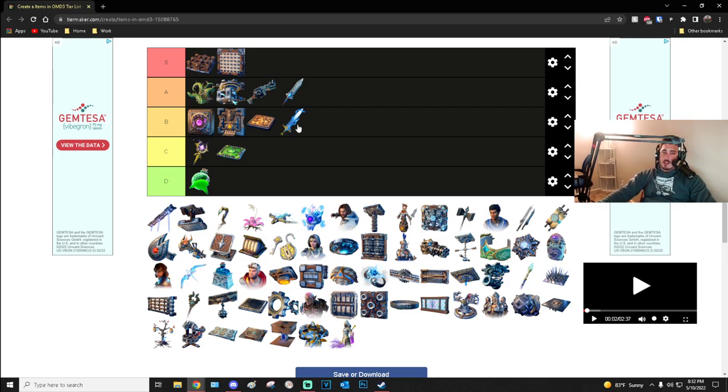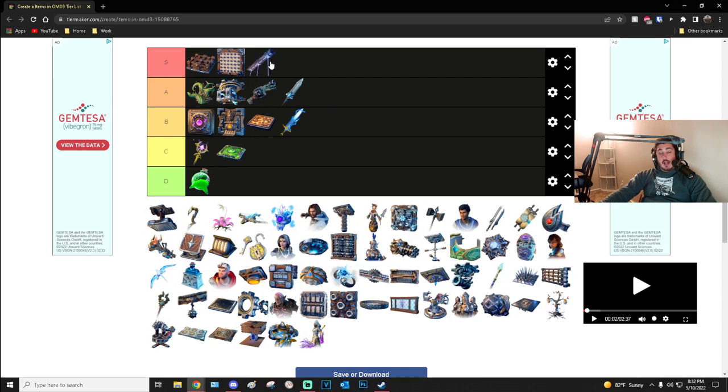Broadsword is not a great weapon. It's got a lot of damage and the secondary is kind of cool but uses up your mana without doing a ton of damage. It has a lower swing speed so you have less interrupt than you do with the Blade Staff. It's just there.